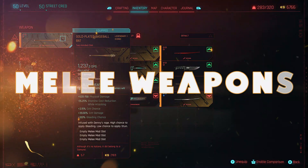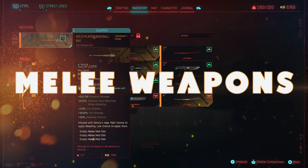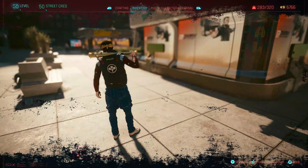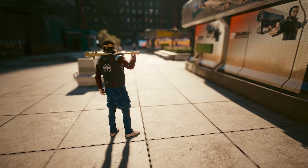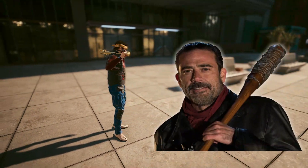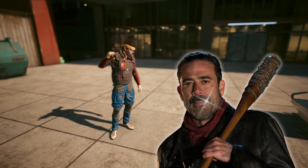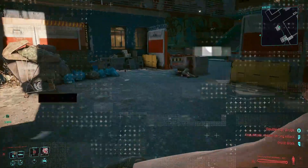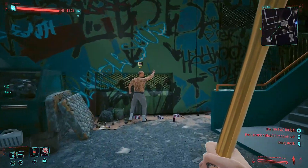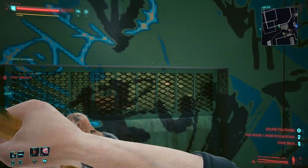We're going to be going over the melee weapons first, and kicking it off we're going to have the gold plated baseball bat. The gold plated baseball bat makes you look absolutely worth a million dollars. It is completely decked out in gold, has some crazy jutting bits at the top. How this one's non-lethal, I have no idea. Negan would be proud — because it's an iconic, every time you hit an enemy they're going to have a plus 100% chance to apply bleed.